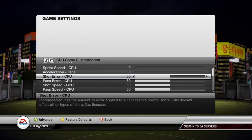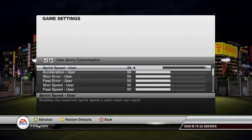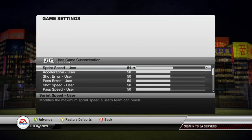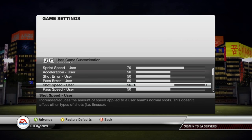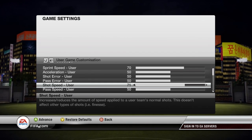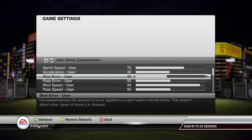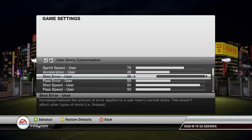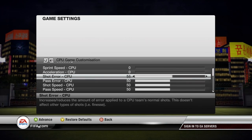I recommend playing on world class so you can get all the gold ones. You can also change your own user game settings all the way up if you want, which will make your players a lot better — it will make their sprint speed faster, their shot speed better, and just give you overall beastness. You also want shot error down so you never make errors with shooting, and for them, you want their shot error to be full.